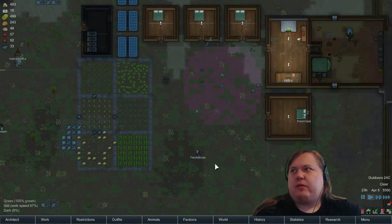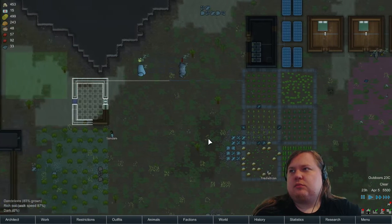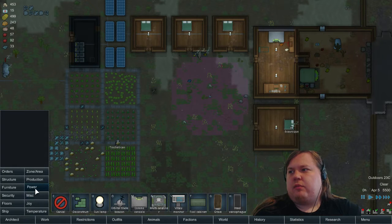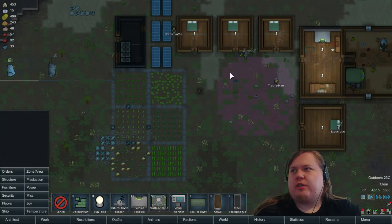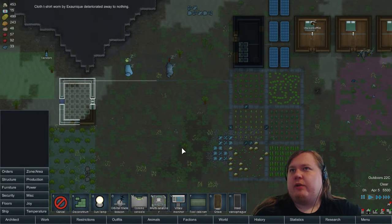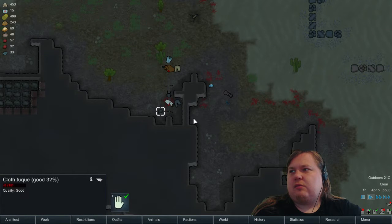More visitors — shame we didn't get any survivors on that attack, I really badly need more people. Let's haul the rice inside. We actually have a pretty good amount of food for our animals and our people. Let's put a trade beacon inside my food storage as well so I can sell these if required, not just what is outside.